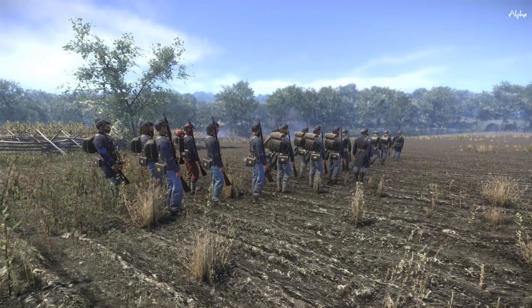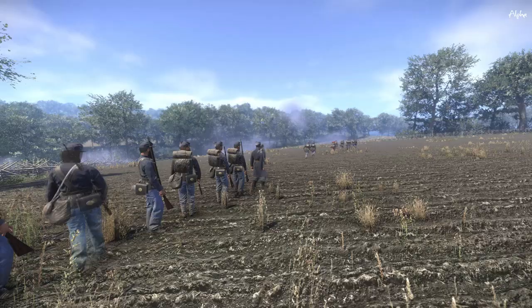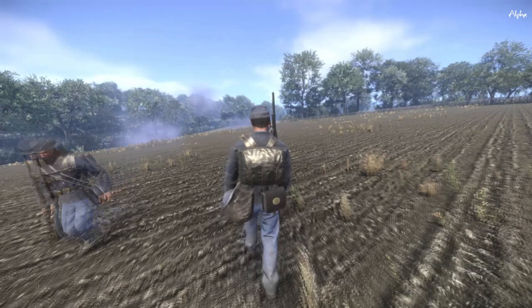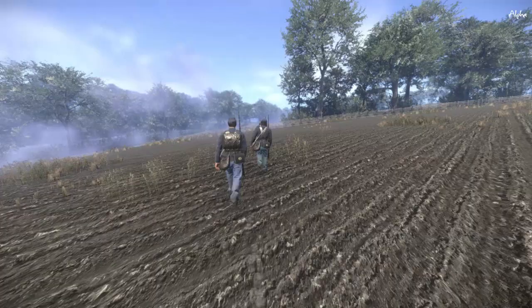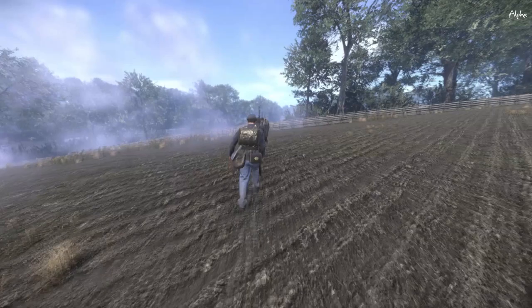Hello everyone and welcome back to War of Rights. I'm here covering the Union side this time around, and we're on Burnside's Bridge. We're going to see about doing some more organized stuff, because a lot of the time the Confederates just bunch up in the cap zone or a good defensive area.